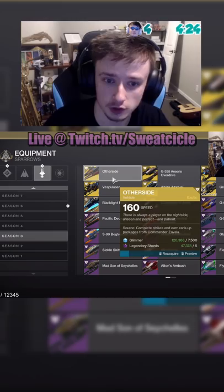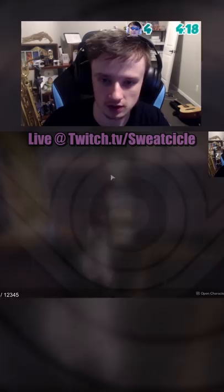It's going to cost you 7,500 Glimmer to buy and five Legendary Shards. So when you buy it, you can store as many of these in your vault as you please. When you go to delete it, you're going to get back 5,000 Glimmer and all your Legendary Shards — so it's going to be a net loss of 2,500 Glimmer.